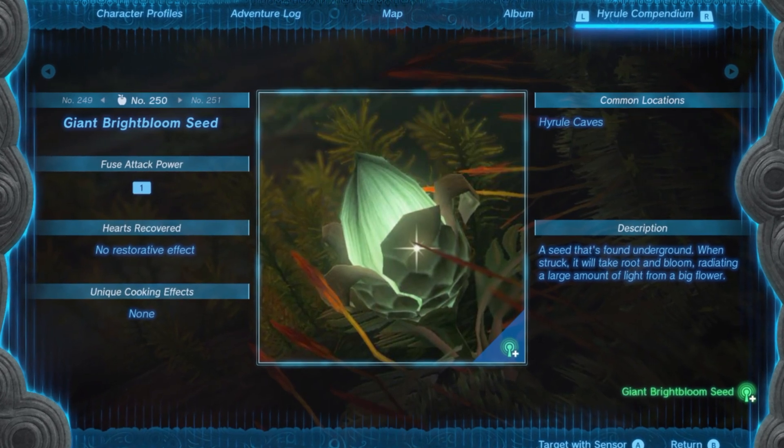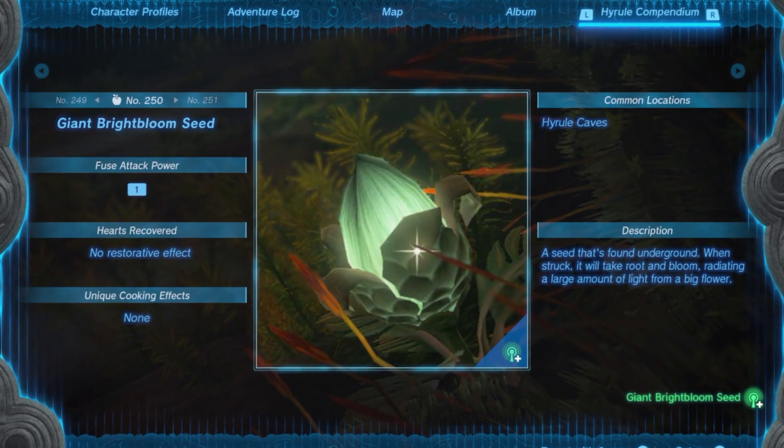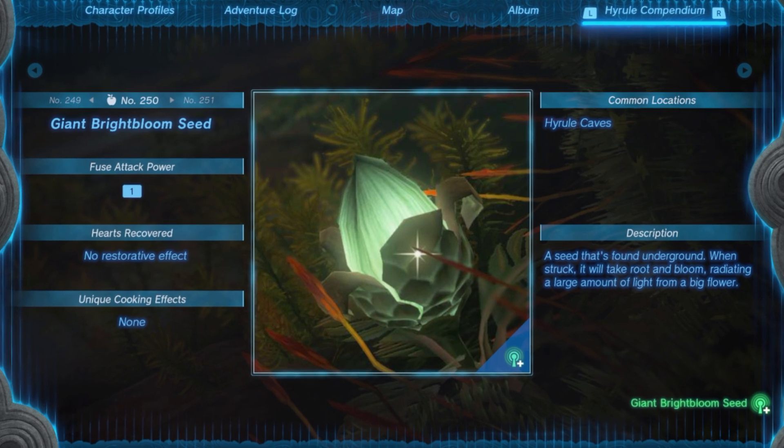Before heading out, make sure you're stocked up on bows, arrows, and bright-bloom seeds. You'll need these for lighting your way and for a boss fight coming up.